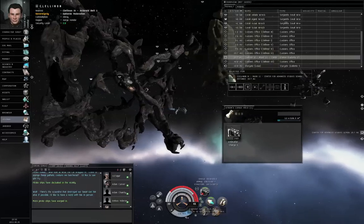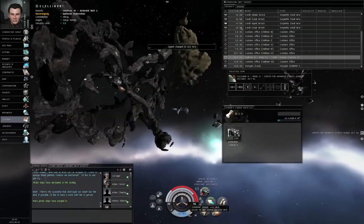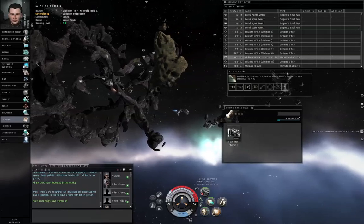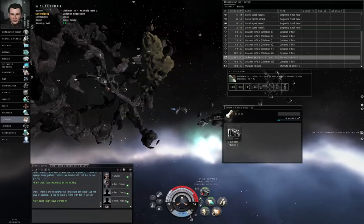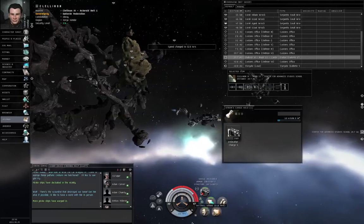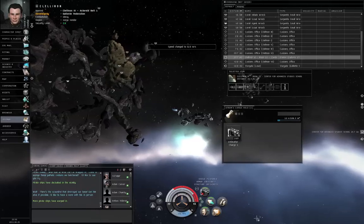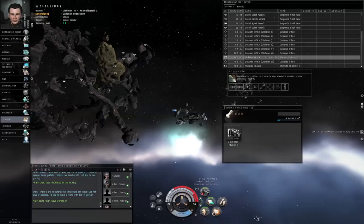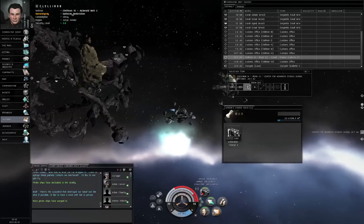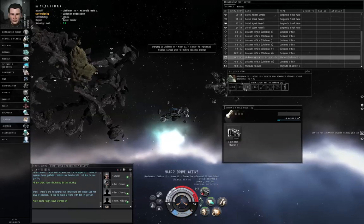I could even reduce my speed, but not below 75%. I'm going at least 75% of full speed — maybe they can catch up to me. If they do, I could go back up to full speed. I'm still moving in the direction of that station, and as long as I'm above 75% speed, I'm aligned. If I'm taking way too much damage, I can hit dock.